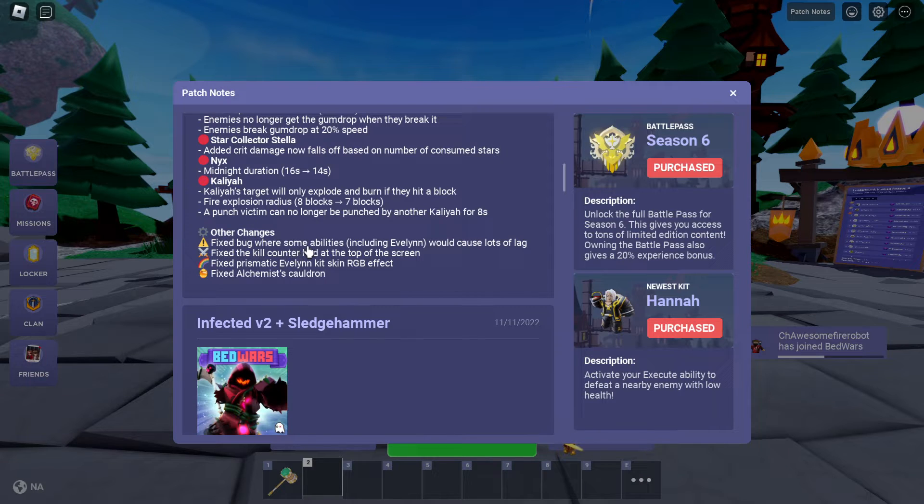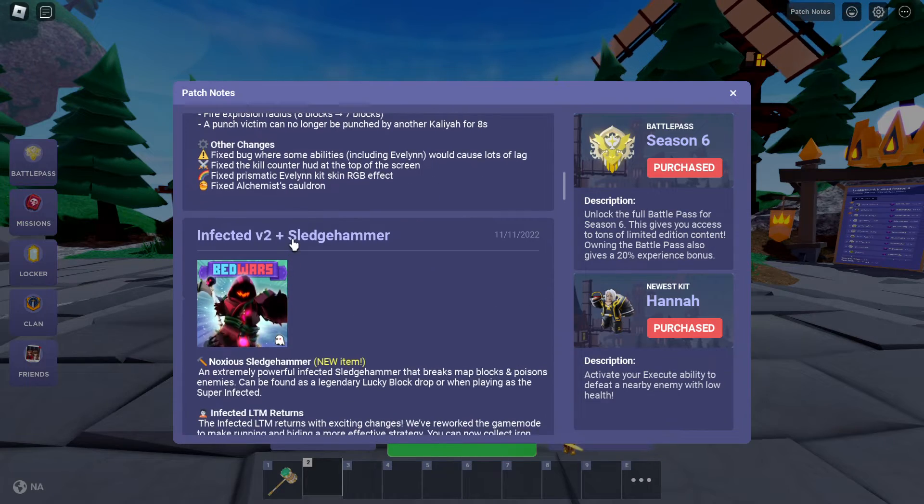Why does it have to be nerfed so hard? We also got some other stat changes: fixed a bug where some abilities including Evelyn would cause a lot of lag, fixed the kill counter at the top of the screen, fixed prismatic Evelyn Kiss skin RGB effect, and fixed the Alchemist cauldron.